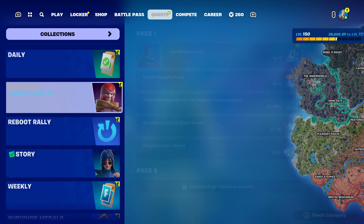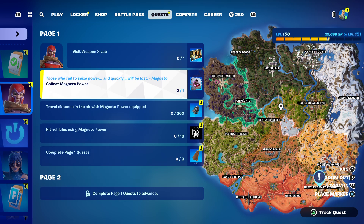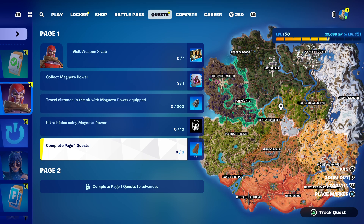Let's check up the quests. Visit Weapon X-Lab. Converting Sprint. Collect Magneto Power. Travel distance in the area with Magneto Power to collect. Close and collect. Vehicles using Magneto Power. And complete page one quests.